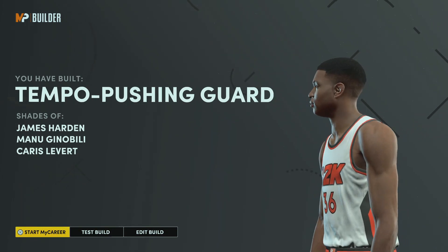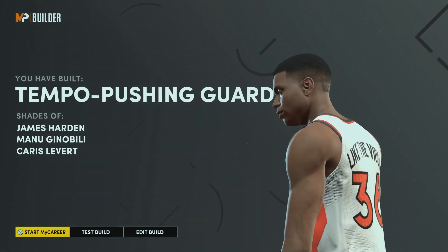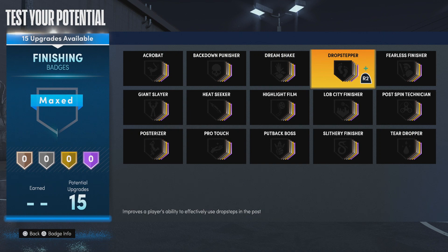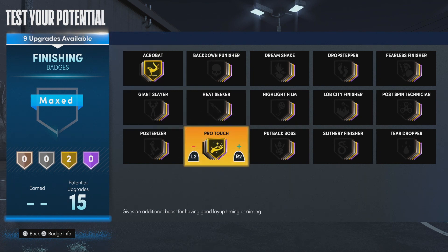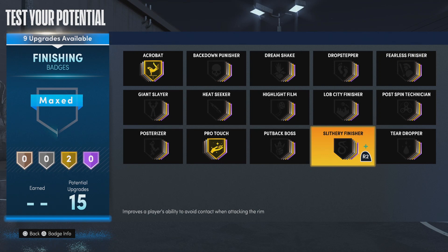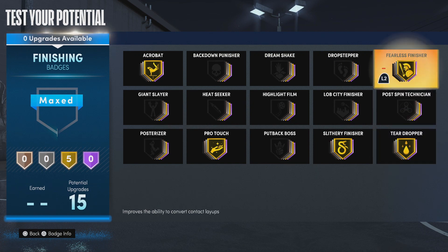Let's get into these badges. I'm going to show you how to set up the badges in a way that makes you play something like James Harden. We're going to go with a gold acrobat, a gold pro touch — for that you'll need to have your layup timing on, and it helps out a lot. Then we're going with a gold slithery, a gold teardropper, and a gold fearless finisher. With those gold badges, you won't have anything to worry about around the rim — you're going to be able to finish successfully down there.